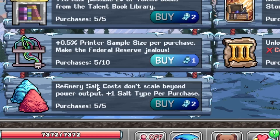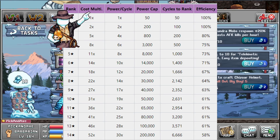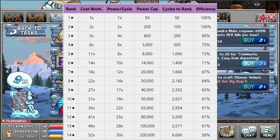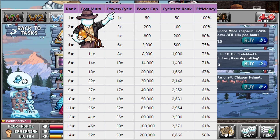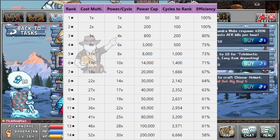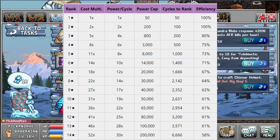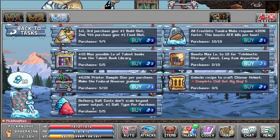A while ago we got the new merit item here — the World 3 merit. Refinery salt costs don't scale beyond power output. So before this upgrade everything used the cost multiplier, but with this upgrade the salt instead uses the power cycle. So at rank 3 it's 5 times cost multiplier but only 4 times power cycle multiplier — that means you use less salt. Everything needs salt to produce salt except the first red one. You don't really have to think about this, just buy it — it's always good to have.